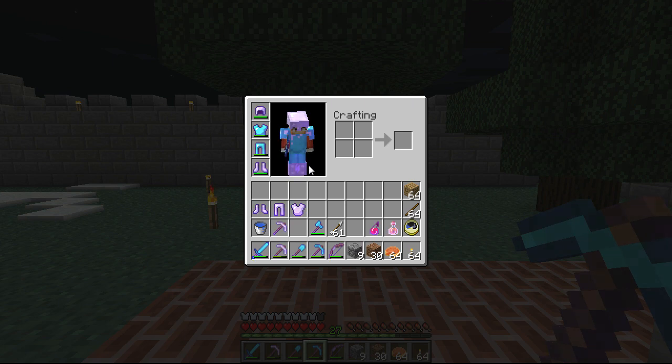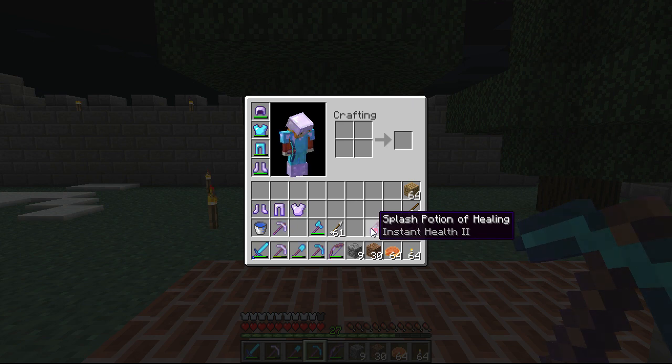One more thing — potions. Once you get to the point in your game where you go to the Nether and get some Nether Wart and can start doing potions, I highly recommend you always carry both of these potions with you: a splash potion of healing and a potion of fire resistance.